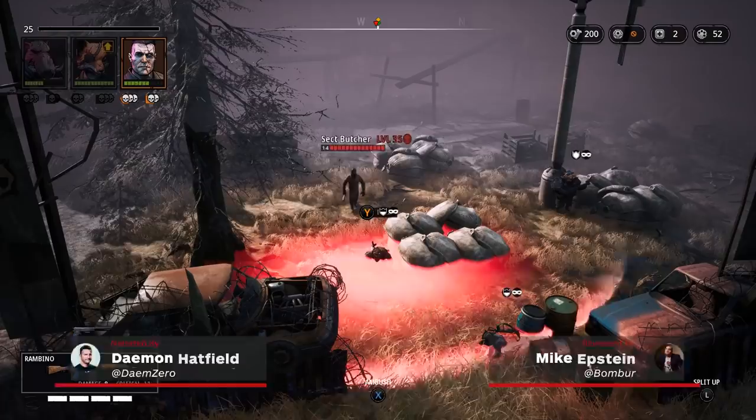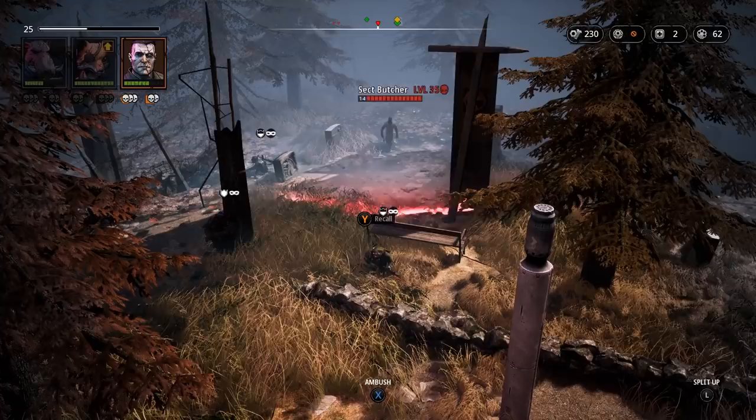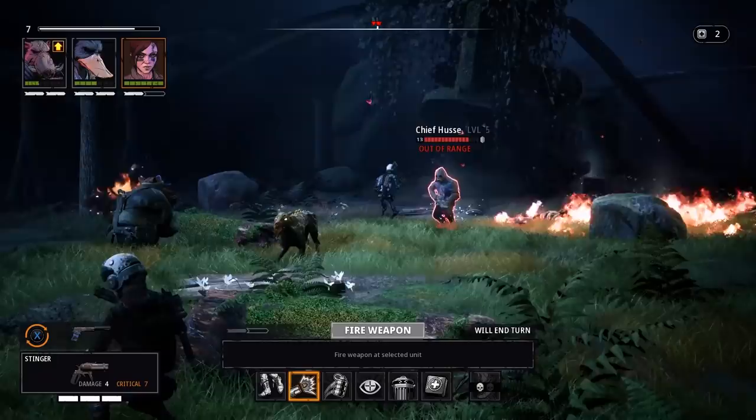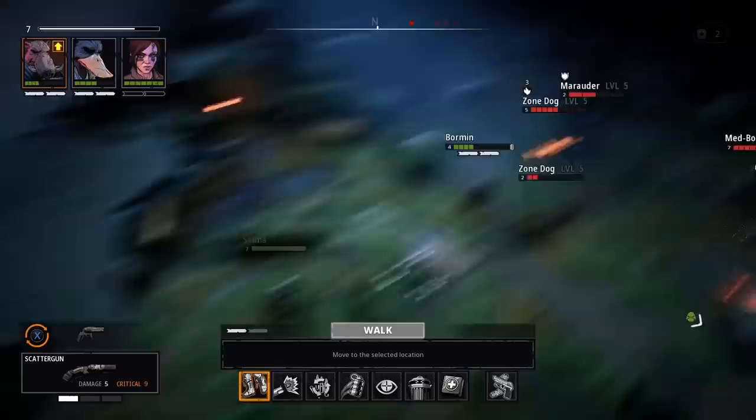Much like its half-human, half-animal protagonists, Year Zero Road to Eden is a hybrid. It cleverly cuts through some of the usual strategy game abstraction by alternating between exploring areas in real-time and the tried-and-true tactical combat you know and love. The resulting gameplay distills the essence of turn-based strategy games that have come before into something that's tough, cerebral, and pretty damn satisfying if you're willing to learn how to play its way.